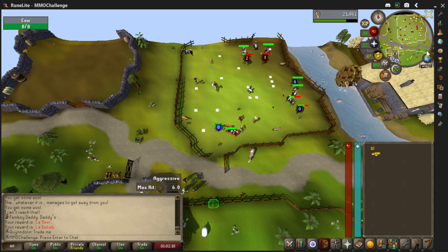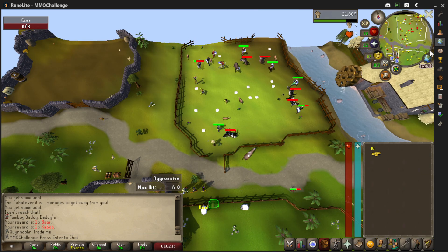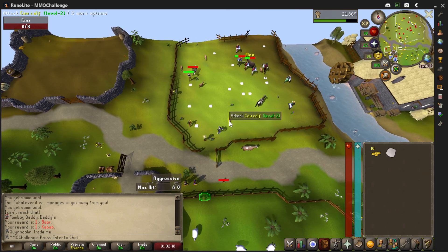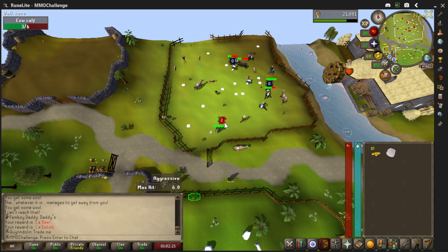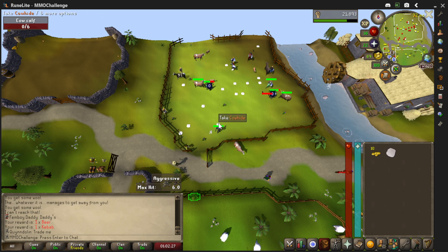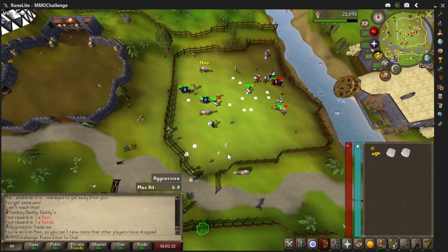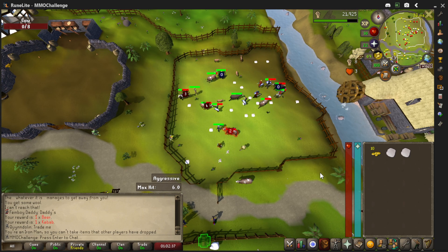If there are too many people around, you can use the world switcher and pick a different world. On Iron Man I can't pick up other players' drops — it just doesn't let me. So I go over and fight the cows directly. These cows are easier to kill so you can get the hides a little faster. I'll see you in a bit when I fill up my inventory.